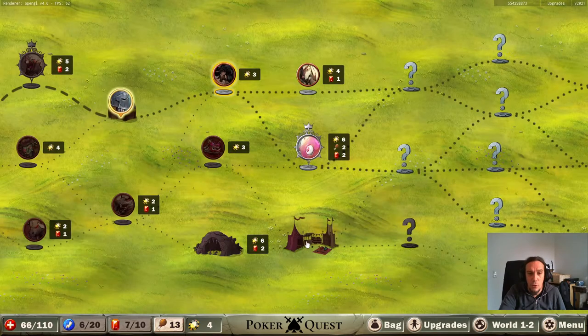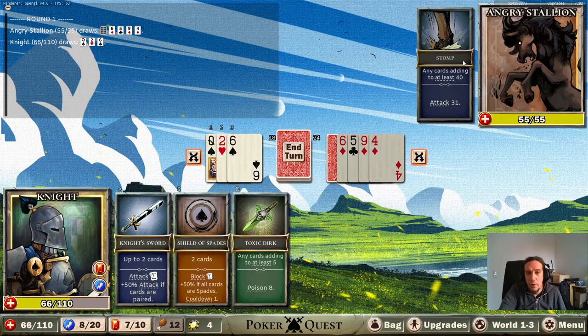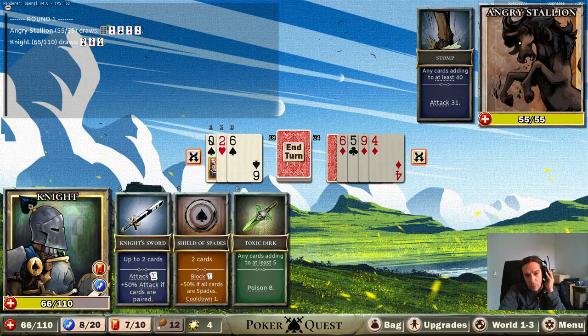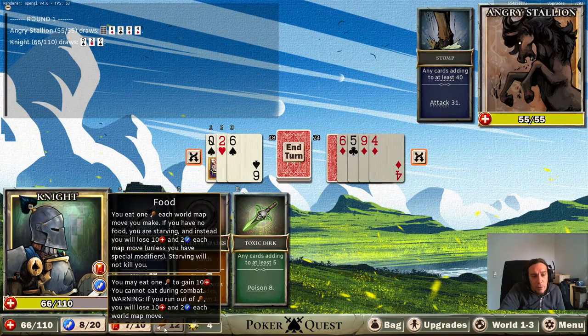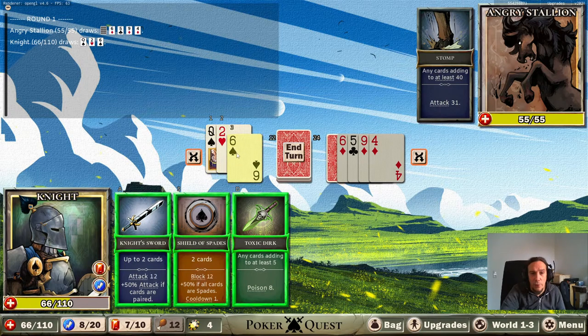We got a toxic dirk - any cards adding to at least five, sure, why not. A knight with a toxic dagger! So we've got a wild horse here, a pretty easy fight. Food - you eat one food each world map move you make; if you have no food you lose 10 HP and two energy per map move. You may eat one food to gain health but cannot eat during combat.